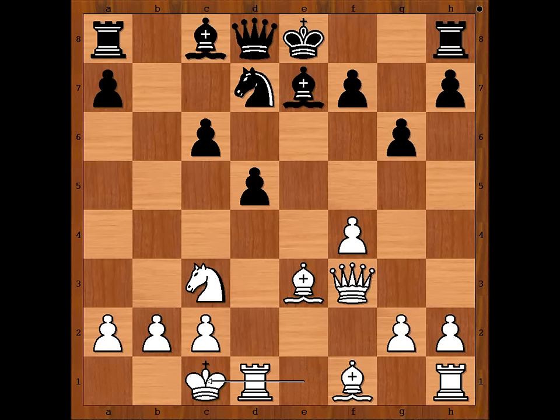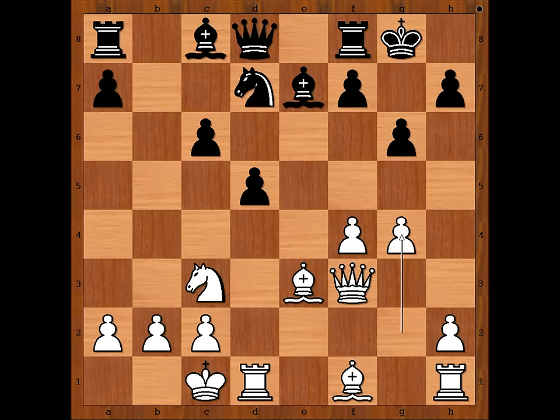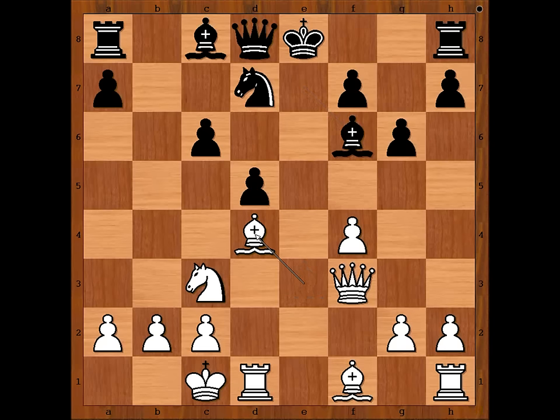B to F6. Another option is castling King's side, and after G4, B to F6 seems okay for Black. B to F6, B to D4, and Lissitzin castled King's side.